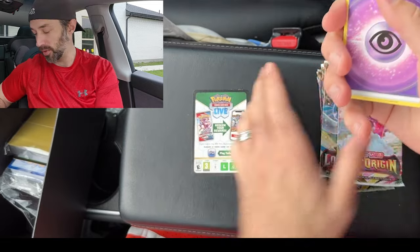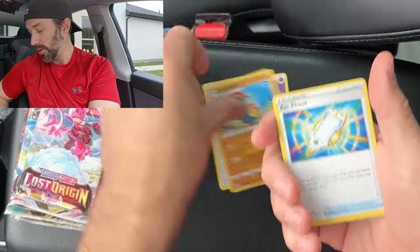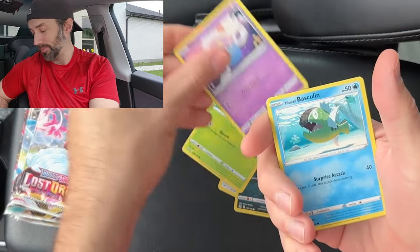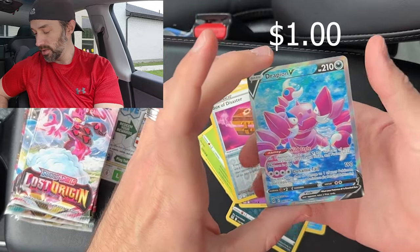Let's make sure it's four to the front — and it is. All right, we got an Energy, Toolbox, Hariyama, Arcphone, Finian, Spinarak, Caress or Paris. Basculin, Box of Disaster, and Andrapion V. Full art right off the bat — I like it. One pack down, one hit. This is going to be good, guys.